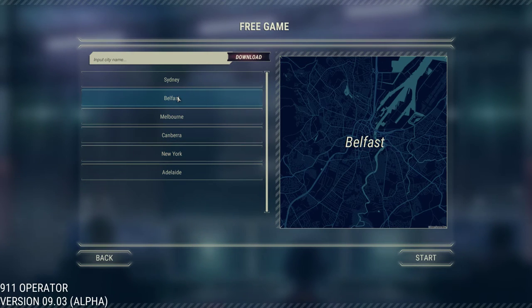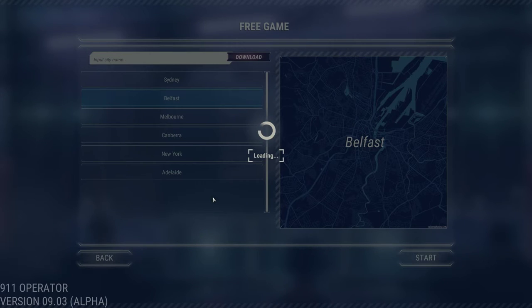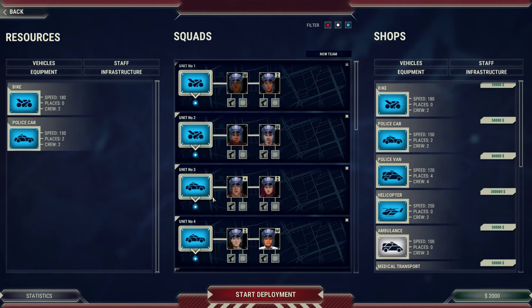So today we're going to be going with Belfast. I've had a few suggestions for Belfast, New York and Melbourne. They were all pretty much tied as far as upvoting goes, so I decided — well, I've played on Melbourne before, I've seen New York be played before — why don't we go for something totally different? We'll go for Belfast. And as you can see, I haven't played on this city before, so we have the starting $2,000. Our starting units: we have two bike cops with two people on the bike somehow — I guess it's two bikes or something.